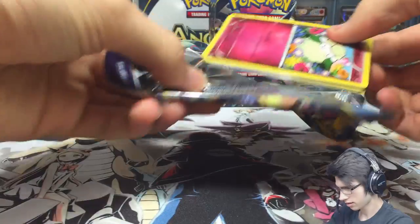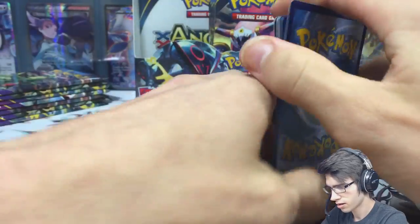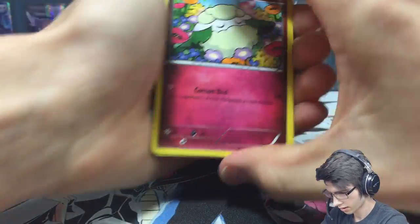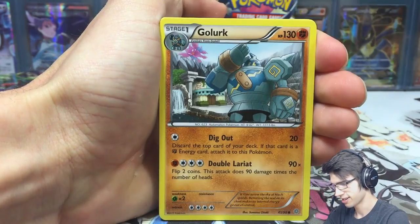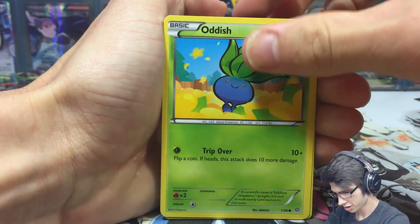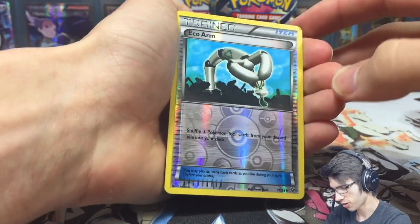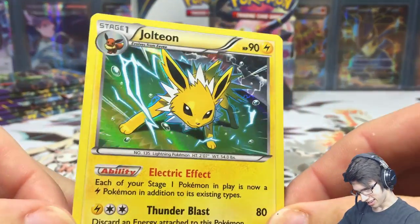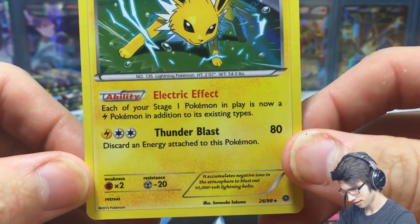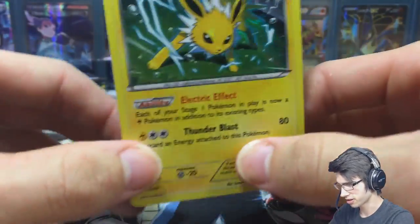Let's smash this second pack open. Cards nearly fell out of my hand! So we got Cottonee, Quagsire, Golurk, Ralts, Oddish, Flareon, Forest of Giant Plants, Blossom, an Eco on reverse, and a Jolteon holo — cool, cool, that's sweet! I love Jolteon. Apparently there's a deck going around right now that uses Jolteon, so that's cool.